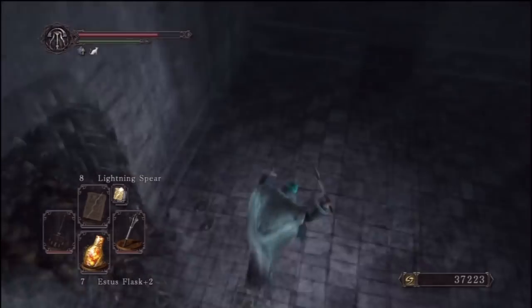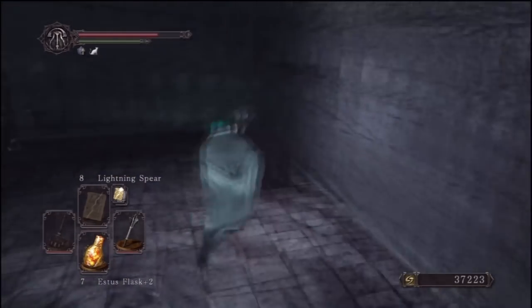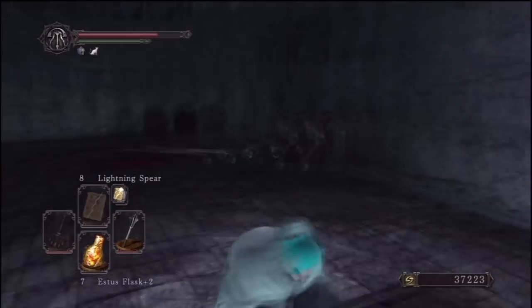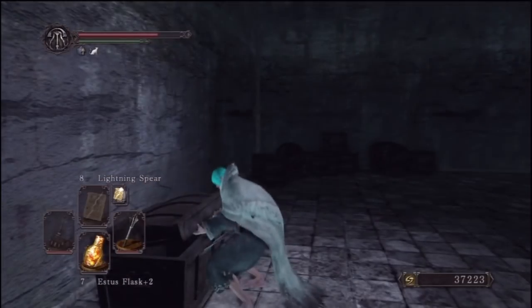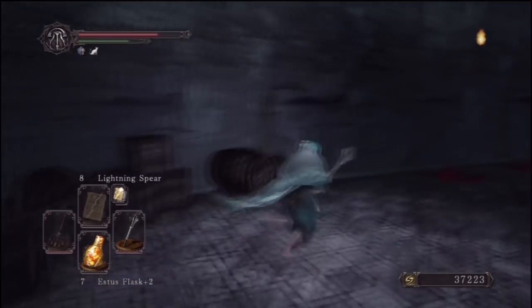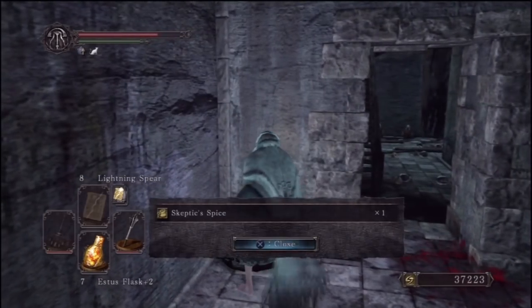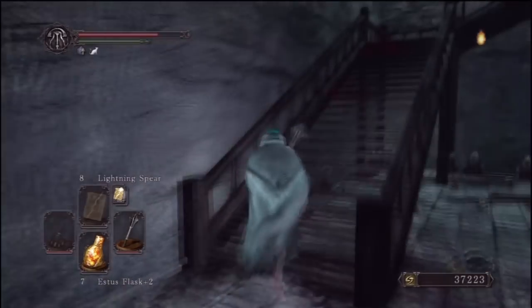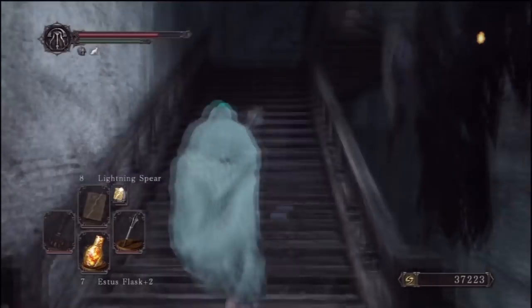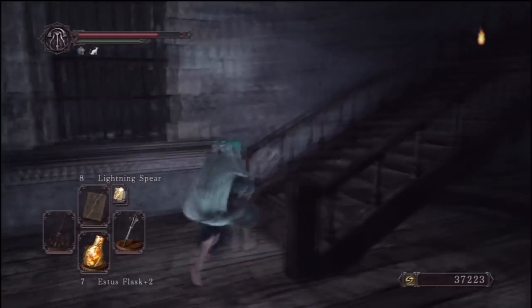Once we get to the second floor we're actually going to drop down through this little hole. In this room there's going to be a chest over here, and another item at the back of the level. There's a Blue Tearstone Ring, and also over here just before hopping out back to where we were it's going to be a Skeptic's Spice. So now we're basically at the start of the optional level - here's the second floor where we jumped down, just so you know where we are.